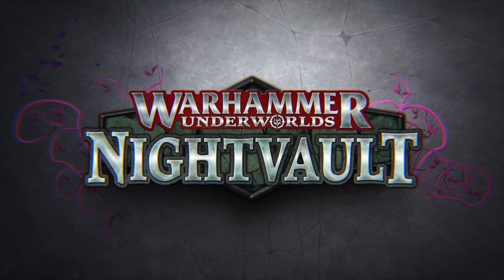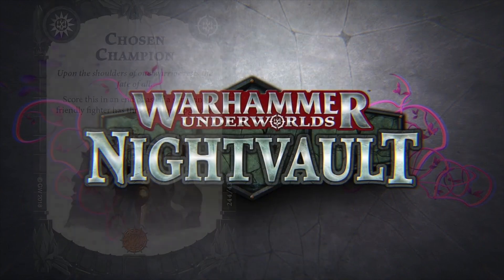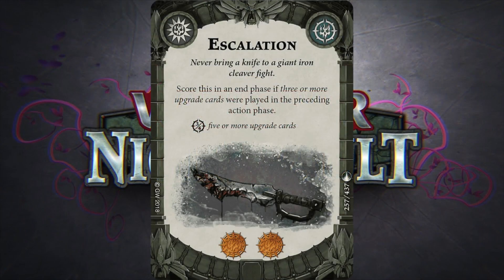Starting with objectives: I've got Lord of Darkness — I'll be trying to keep away from Pete, who's playing the Cursebreakers, so there's a reasonable chance I'll score that. Then Chosen Champion — I've also put in Singled Out, the Night Vault equivalent from the Shadespire set, which scores if you have three upgrades on a single character. I'm going to be loading as many upgrades as I can on the Blue Horror, so both seem excellent. Similarly, Escalation — I'm hoping to play three upgrades on him. Pete could actually contribute to me scoring Escalation too, which is why it's in there.